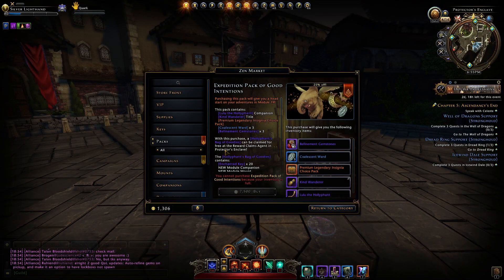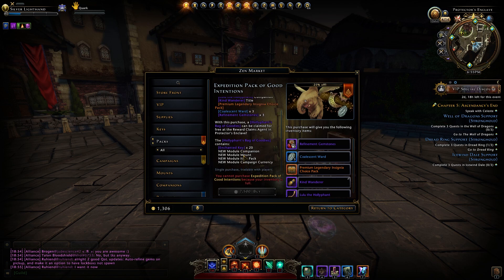Moving on — that's really all there is to talk about for the stuff you're going to get right now. But when Mod 19 releases in 15 days, you get the Hollyphant bag of goodies that you can claim on release day. In there is 20 enchanted keys, the new companion, the new mount, a new item pack, and some campaign currency.